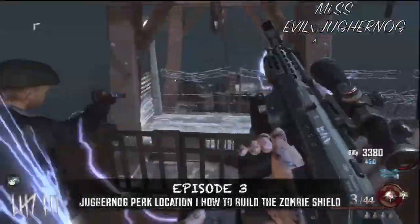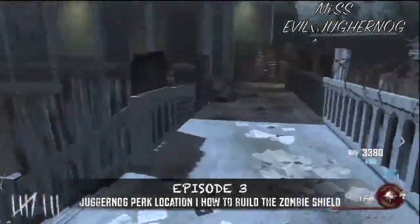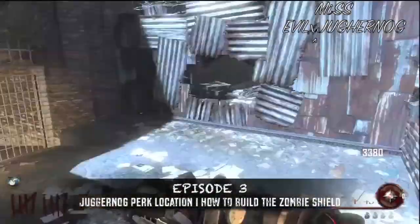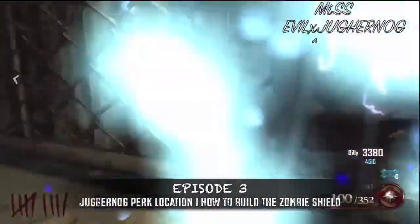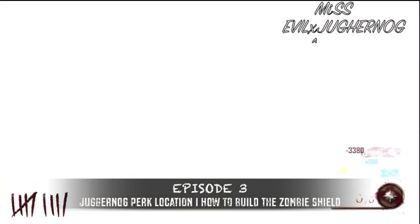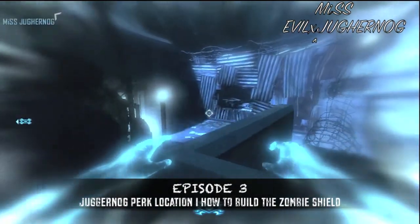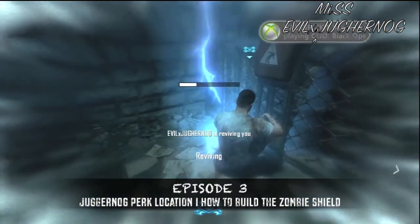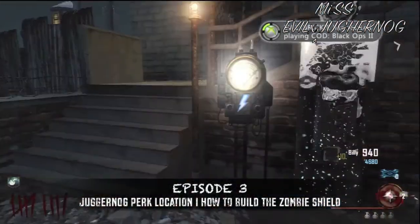Coming from the gondola from the prisons to the docks, the Juggernaut perk will be on the docks. You have to take the gondola down for 750 points, then go into Afterlife. Going into Afterlife allows you to zap the Juggernaut power source, powering up the perk. You only need to do this once throughout the game, unless Brutus locks down the machine — then you have to pay an extra 2,000 points to unlock it.